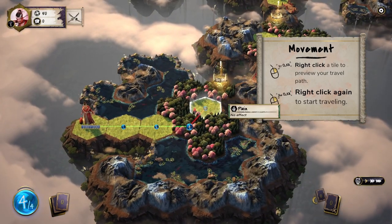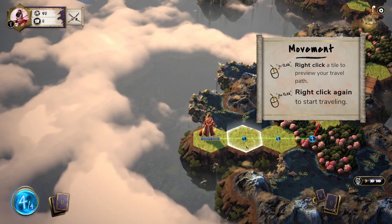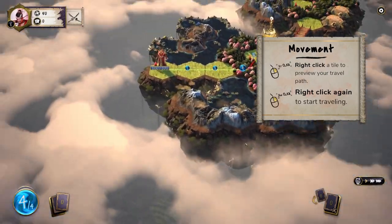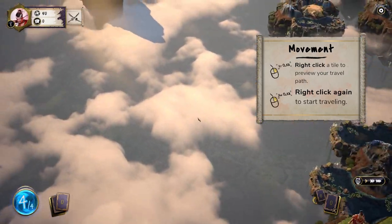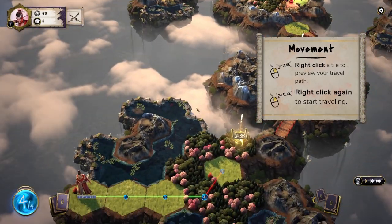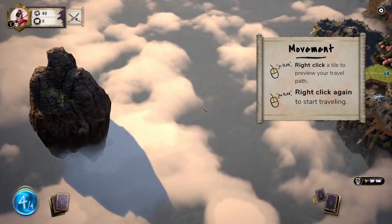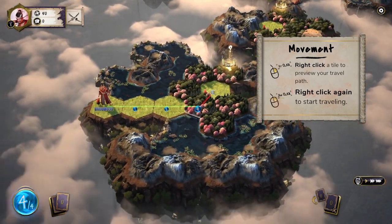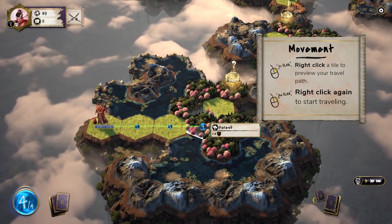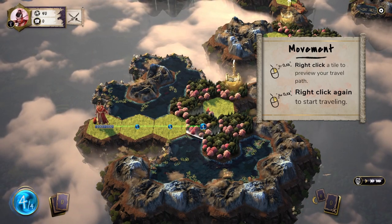When I saw the reveal trailer for this game I was like, wow this already looks really cool. We've got this kind of neat overworld map, these like floating islands and stuff, some hex-based tactics which I'm always a pretty big fan of, and we'll have some deck building elements later. Here we can see our preview path — one, two, three, four tiles. Right-click again to start traveling.